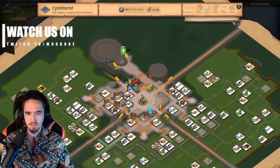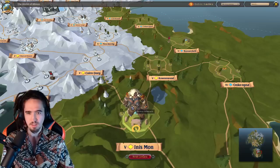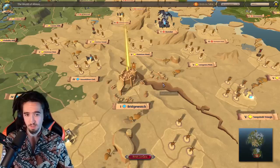To do faction transports, first you want to find your faction NPC. I'm going to show you each NPC's location: this guy right here in Limhurst, this guy right here in Fort Sterling, right here in Thetford, in Martlock it's over here, and in Bridgewatch it's over here.